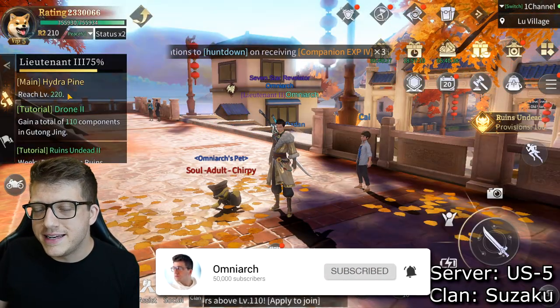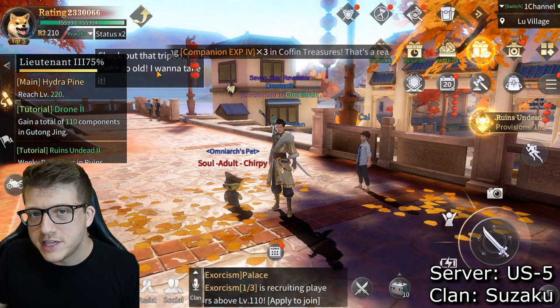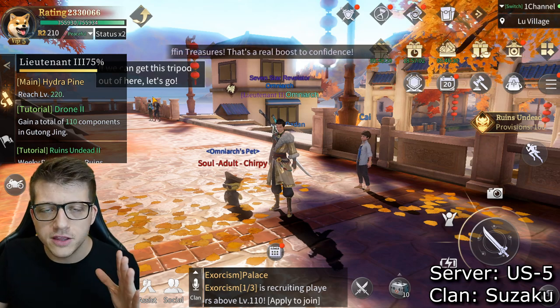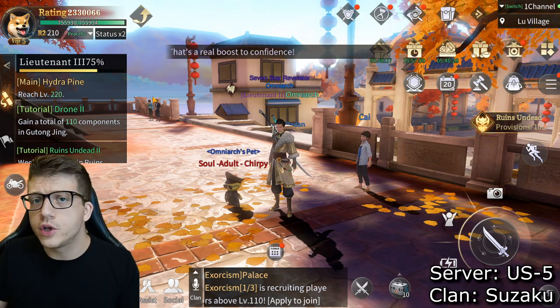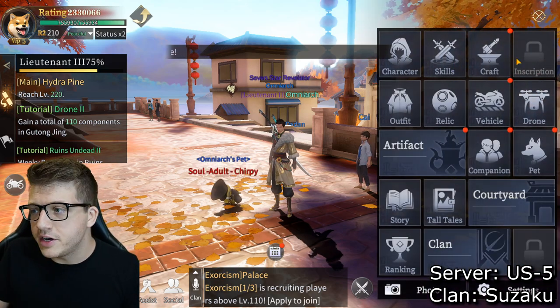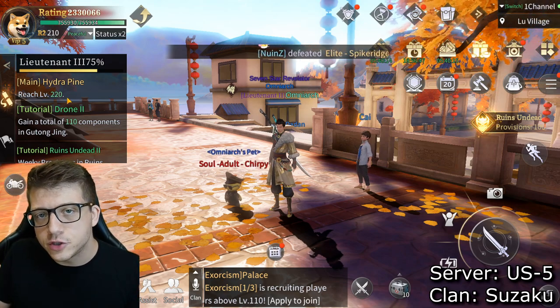Let's jump into the beginner's guide. For the first 70 or 80 levels — right now I'm level 210 — you want to focus on just doing the main quest. Just do the tutorial, get through that early game, so you start to unlock a lot of the different features here in Time Raiders.